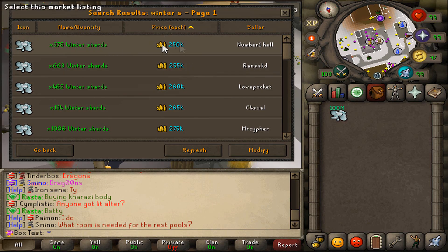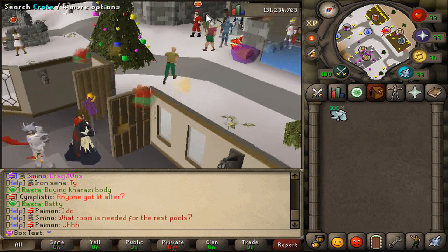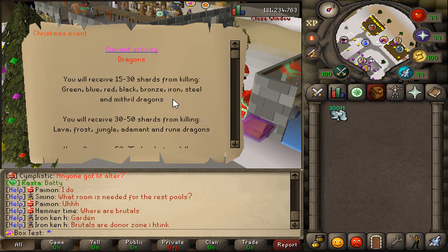As you can see, winter shards are going for about 250k to 300k each, which is actually an insane moneymaker. So for example, if we come to Sansa right here and ask him about the activities — for example, the dragon event — if you went and killed green dragons and you got 20 shards every time, that's over 4 to 5 mil every kill. That's actually insane.